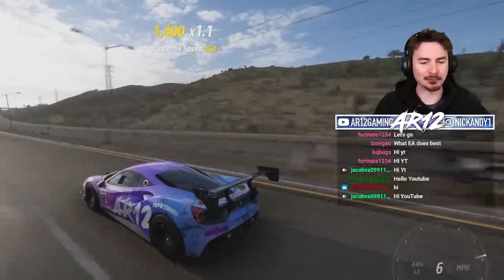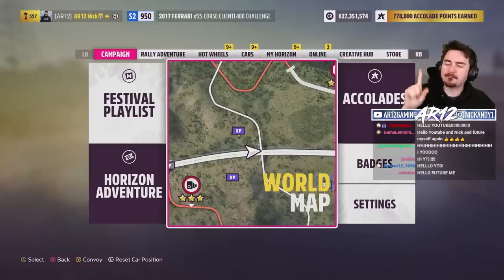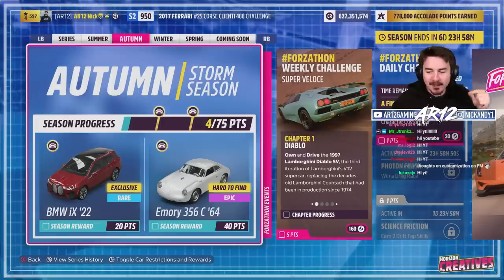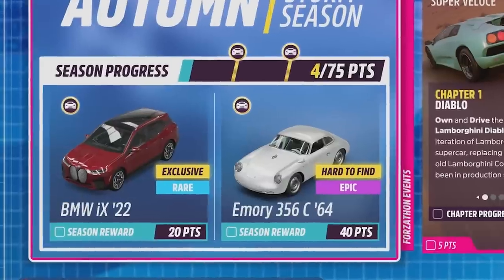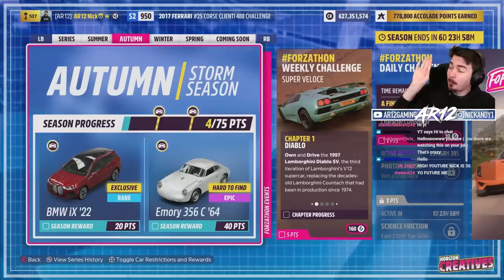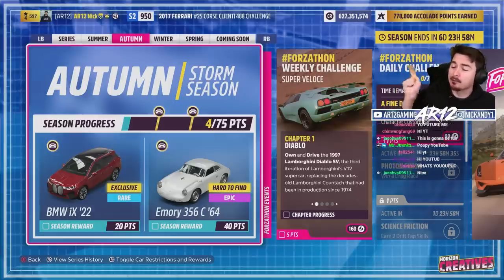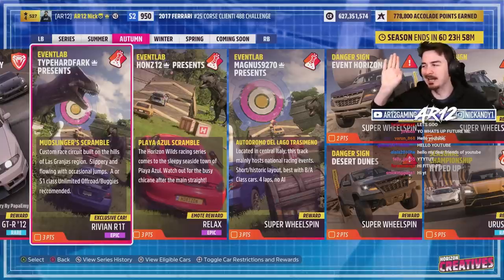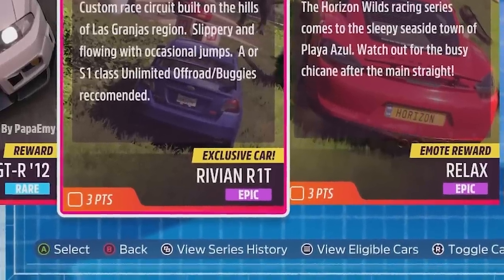Welcome back to Forza Horizon 5. BMW month continues, except for today where we're not actually checking out a new BMW. You can unlock the BMW iX, which is BMW's all-electric SUV — we're gonna try it out tomorrow. Today, we're gonna check out the Rivian R1T.